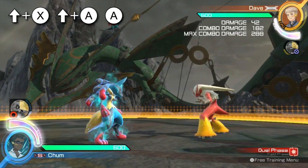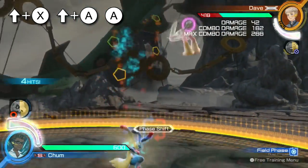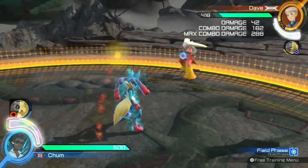For our final combo, the up X initiator will now cause a phase shift with the extreme speed follow-up when in mega evolution form.